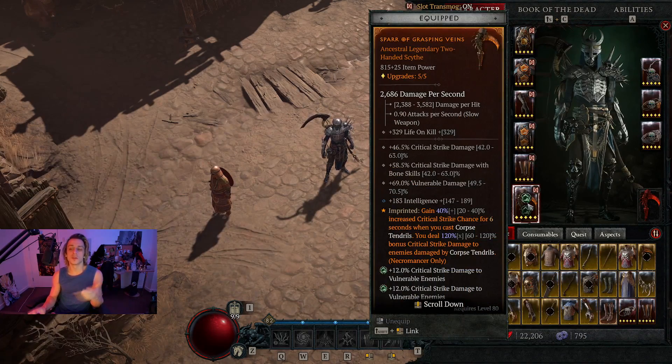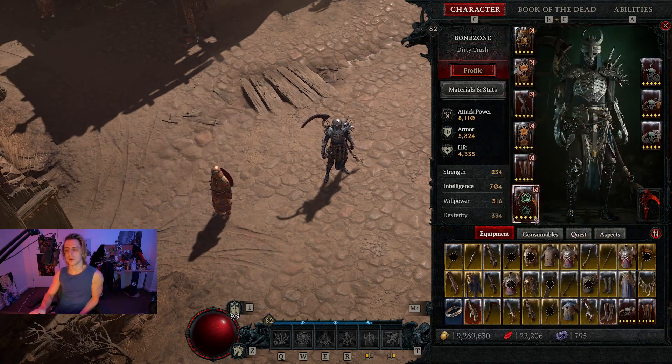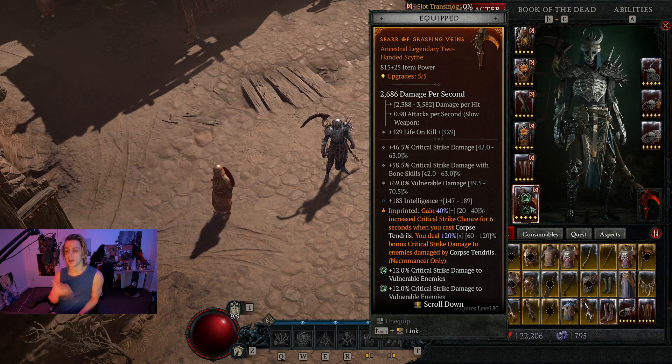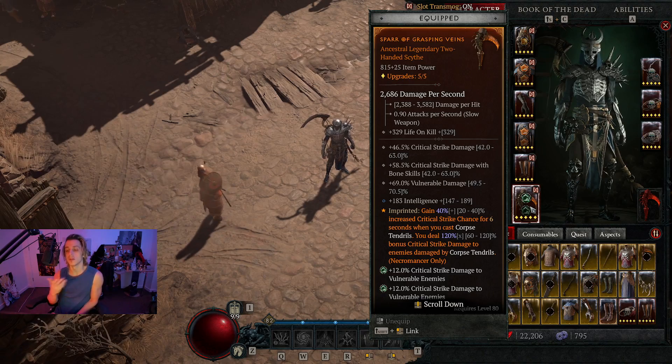The major thing that I changed was putting the Corpse Tendrils effect on the weapon instead of the Bone Spear effect. Previously I did think having lots of extra Bone Spear damage, especially on the return ones, is pretty good. But ultimately it's not as good of a percentage — it deals 80% damage, just an 80% increase. But in Diablo 4, when you have that X, that means more of a multiplier. So if you put it on your weapon, you deal 120x, or 120 more bonus crit damage to enemies damaged by Corpse Tendrils. It also gives us 40 crit after Corpse Tendrils.